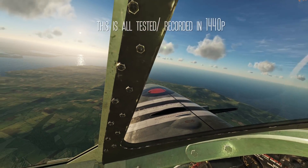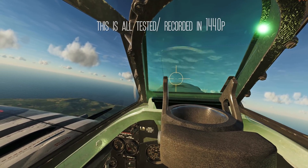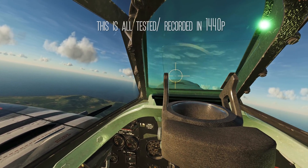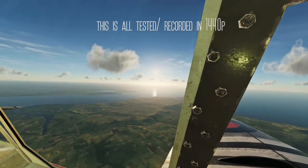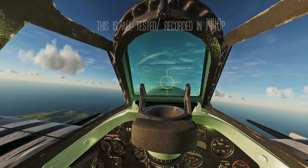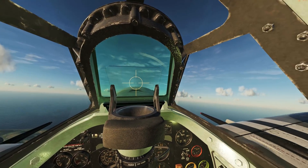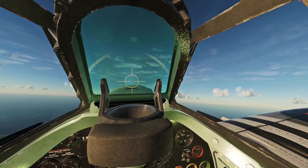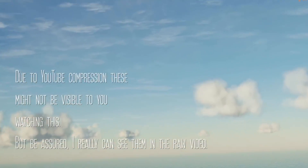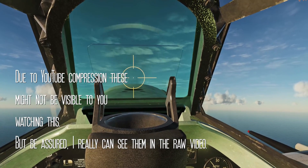Hello everyone. This is a very quick update to a couple of recent videos I made about spotting distances in DCS. I'm doing a bit of testing here for the Storm of War server and I am trying to catch up with some B-17 bombers which I've placed in the mission. I can see them visually over there, and if I zoom in I can actually make out the 3D models are already rendering.